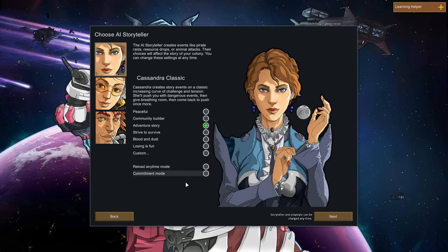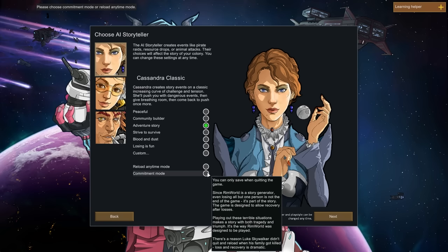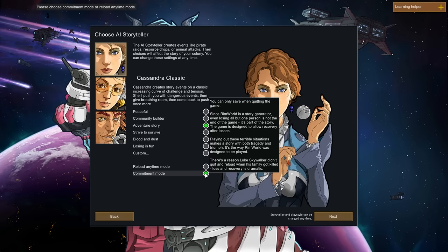Commitment mode — I can control myself and not reload unless there's like a bug or something. I have to choose one? All right, we're doing commitment mode. Even losing all but one person is not the end of the game — sounds good, let's go.